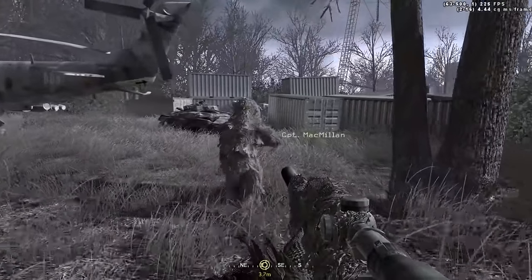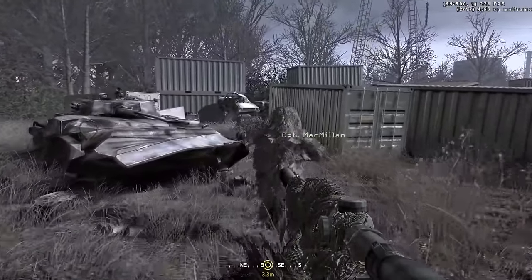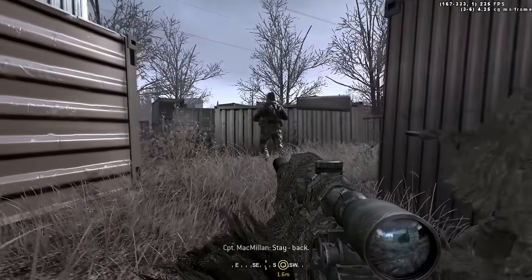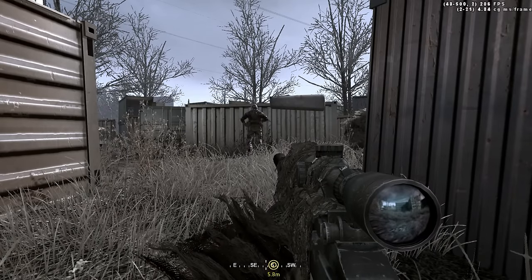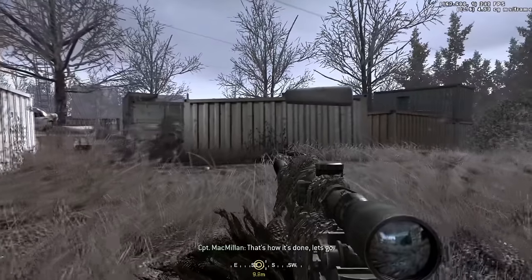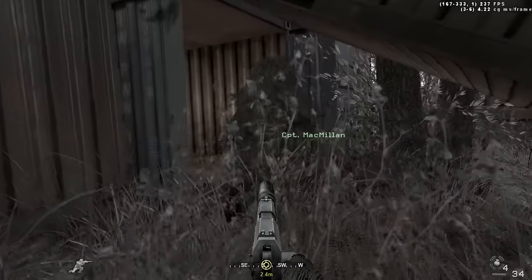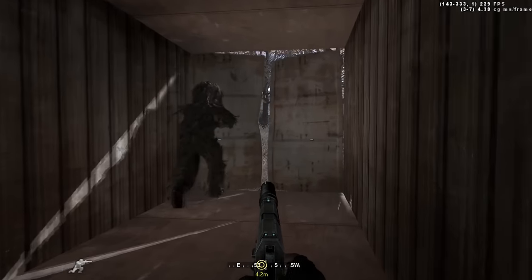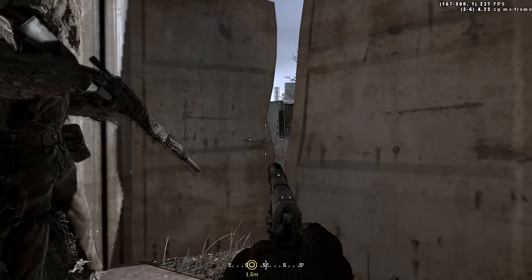After you take out the Russian patrol, you go towards a bunch of abandoned shipping containers. A Russian soldier will then come around a corner. Macmillan tells you to stay low as he takes out the Russian guard. After Macmillan takes out the guard, you stealthily move past the shipping containers. Macmillan will then lead you inside a red container, slowly opening the door.